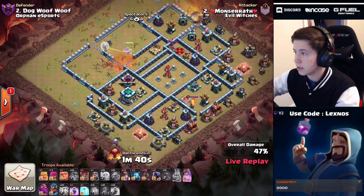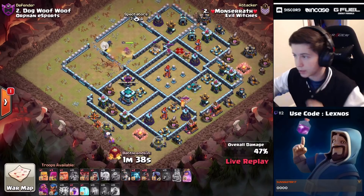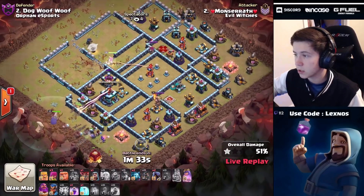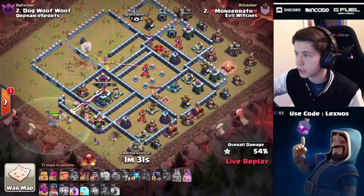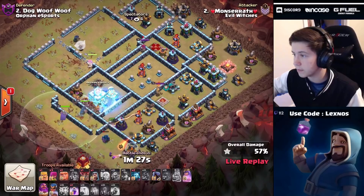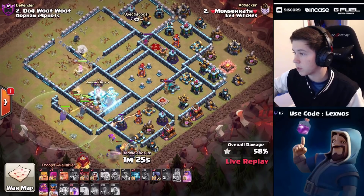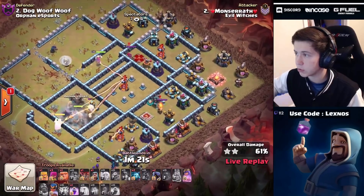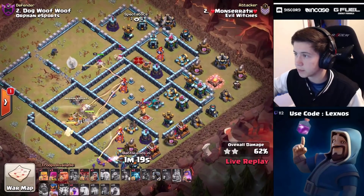We're gonna drop that siege barracks over at 6:30, and hybrid into the town hall. Hybrid troops are coming in, going straight for that town hall. Pekka on the outside, hogs in behind, miners - queen's gonna get that clan castle. We're gonna go ahead and freeze up that town hall so we don't have to invest a heal just yet. We can pop that warden ability and save the heals for later. Queen's working her way up toward that enemy queen.